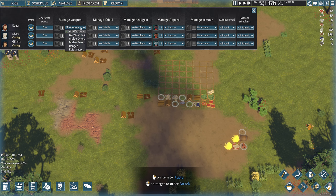Melee one-handed — that would be the sword — and shield for one settler. Then Mark is going to do ranged because we have two bows, no shield. Juliana can do ranged as well, no shield. Let's do all headgear for the archers too.